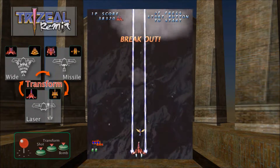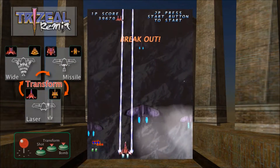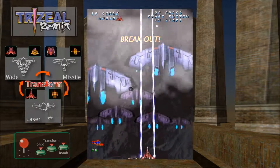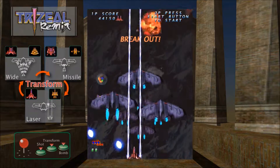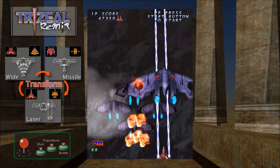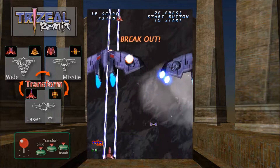There's another option in the game called a breakout option. Basically, you will earn extra points if you take out all of the enemies on screen before they go off-screen. This is kind of tricky to do, but if you're able to pull it off, you'll be rewarded with a lot of extra points.